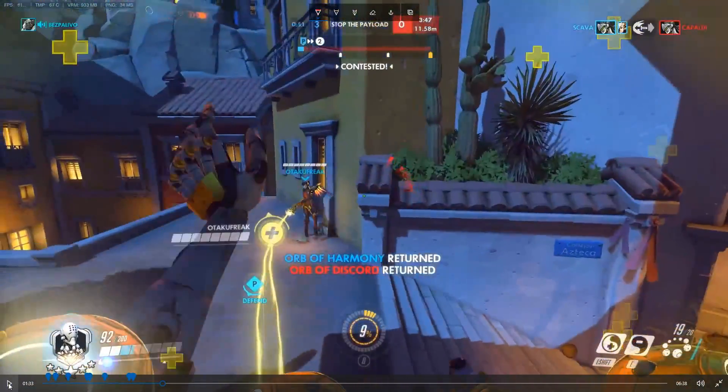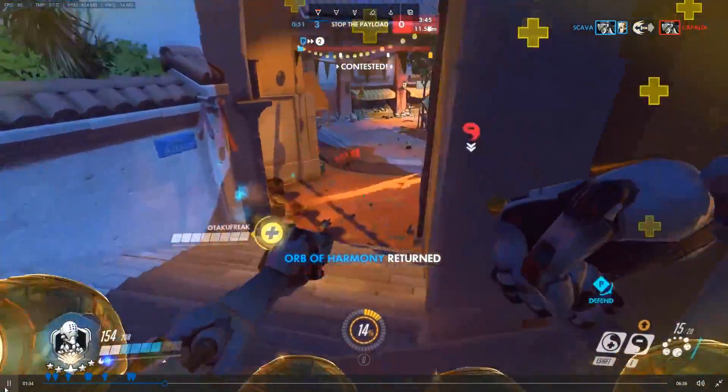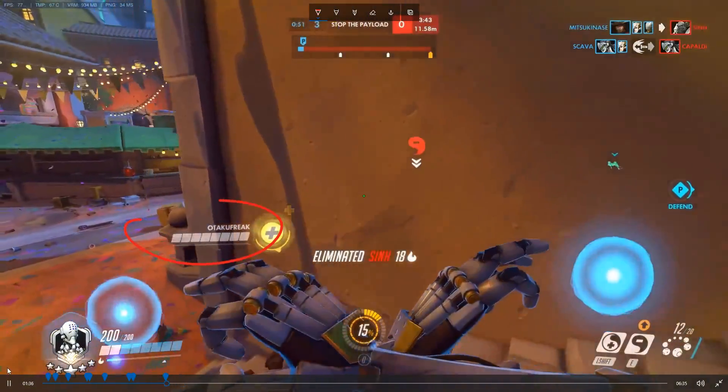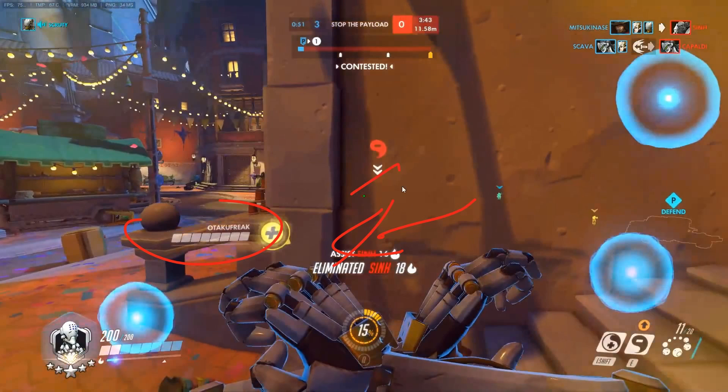Here she jumps me — Mercy hits, healing me, which is a really nice play instead of just escaping as they sometimes do. I hit the Tracer in the head — the initial hit — and she is forced to escape to the health pack. I track her with my Discord.